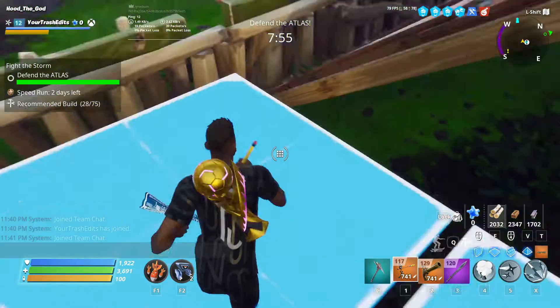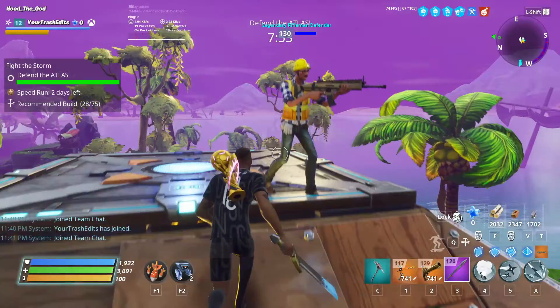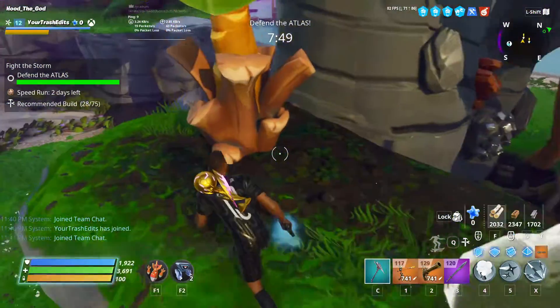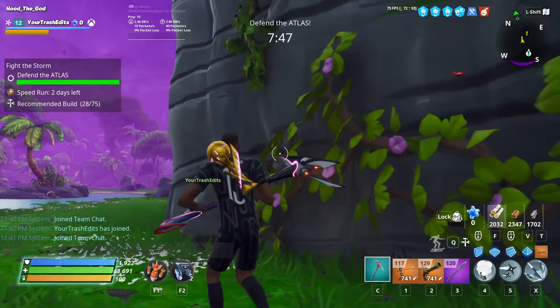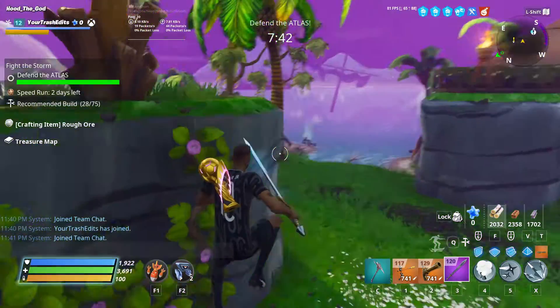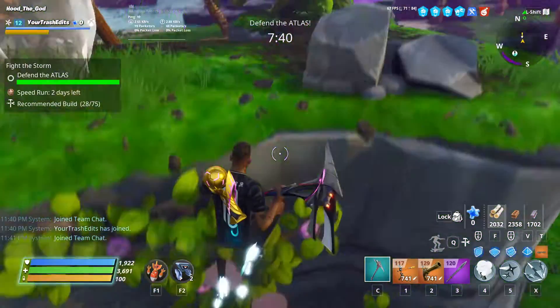We're gonna go ahead and search around while our bot is doing all the work to kill enemies. We're gonna look for a boulder — I believe this is what a boulder looks like. Let's go ahead and destroy it, and yeah, this is what we got: the treasure map.